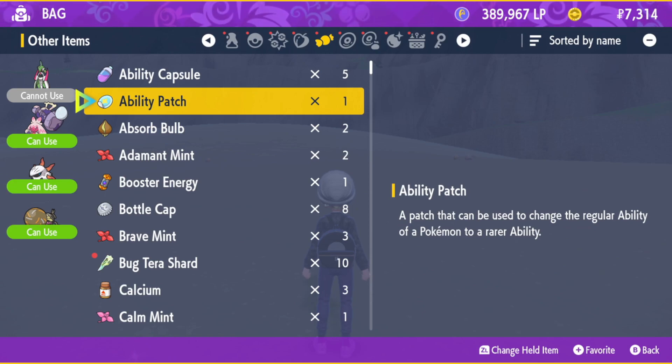It's something like a 2% chance of it dropping, so you are potentially going to be grinding a lot of 5 and 6 star raids in order to get just one of these ability patches.